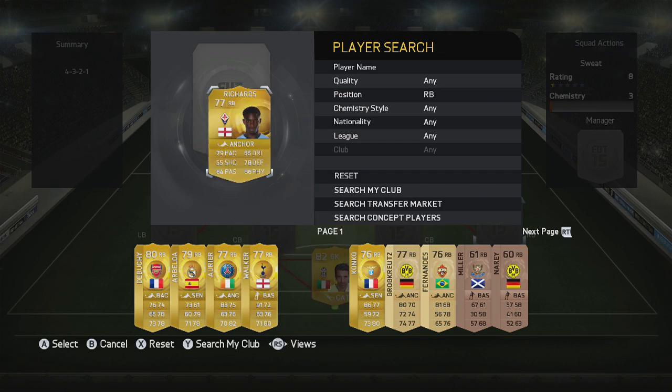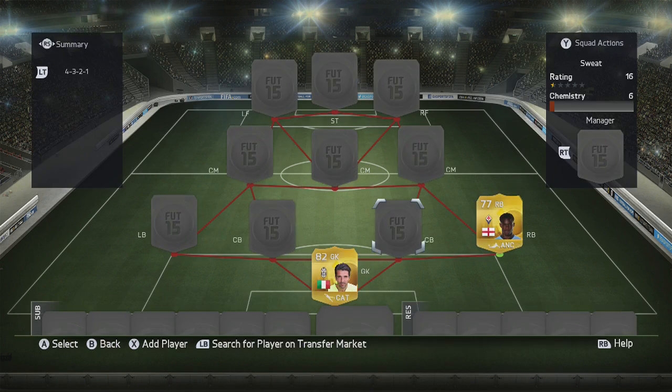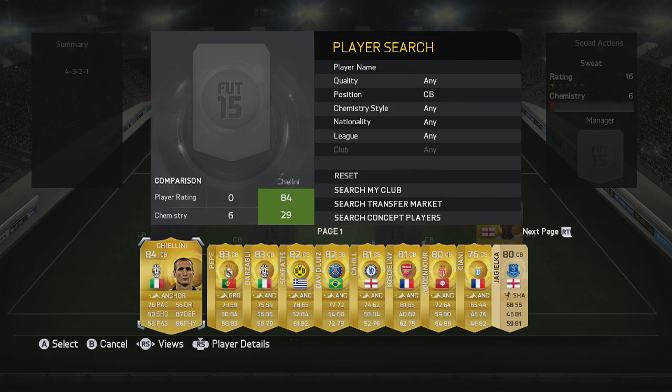This right back was one of my favorites when he was in the BPL, however he's now in Serie A and has lost a little bit of pace, but that physical stat is why I go for him. Five foot eleven, high/medium work rates — he will definitely not let you down; he's still not a bad player.